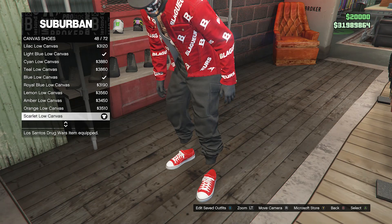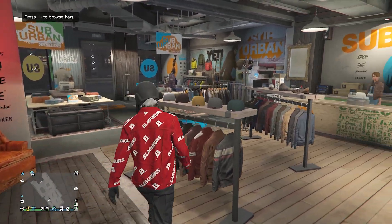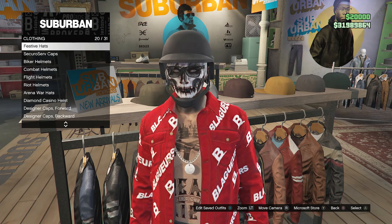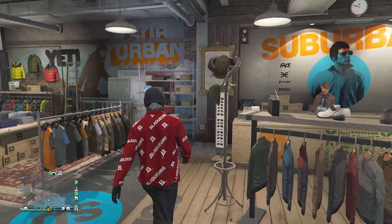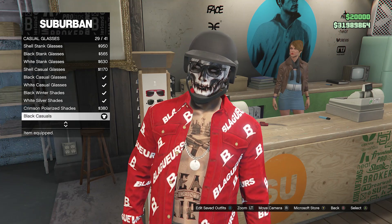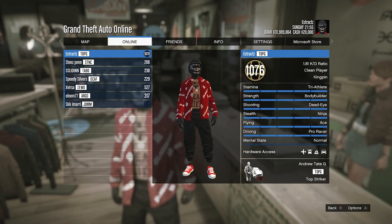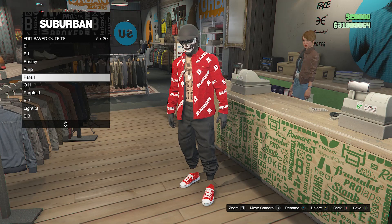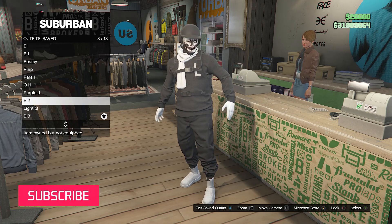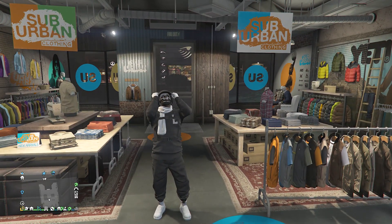For shoes, go to canvas shoes on slot 4 and look for the scarlet low canvas on slot 48. After equipping the canvas shoes, back out, go to hats, go to bulletproof helmets on slot 19, and equip the black bulletproof. That will be all for your hats. Now go to glasses, go to casual glasses, and equip the black casuals on slot 29. You should see the black casuals merge together with your helmet. That's pretty much it for the outfit — here's what it looks like in the pause menu. Go up to the front counter, hit edit saved outfits, and save the outfit on any slot. That's all for the black joggers outfits — I hope you guys enjoyed these outfits. This is probably my favorite out of the other three. Please like and subscribe. Thank you guys for watching. Peace.